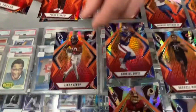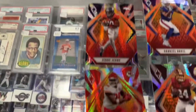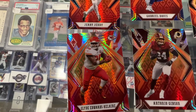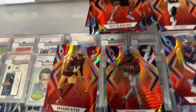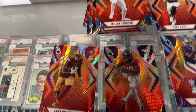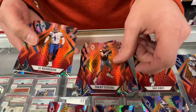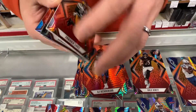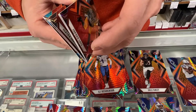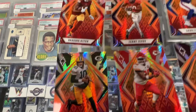Javon Kinlaw. Jerry Jeudy's a good one. Darian Taylor. Clyde Edwards-Helaire, that's all right. Antonio Gandy-Golden. Ross Blacklock. Brandon Aiyuk — he's good. Colin Johnson. Zach Moss, not so much. Tommy Stevens, no. Henderson, no. Here's Jordan Love — that's one you're definitely going to want to hold and wait. We'll see where Aaron Rodgers goes at the end of the season, if he stays in Green Bay. If not, there's your starter.